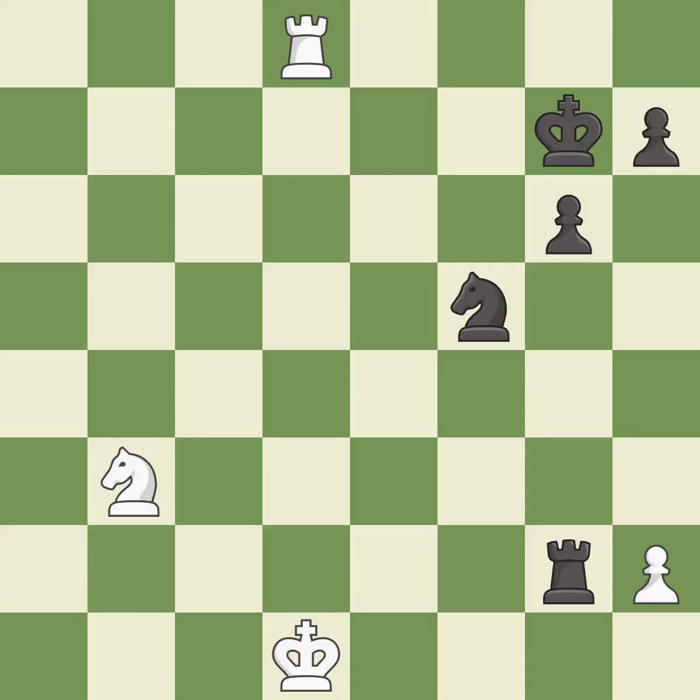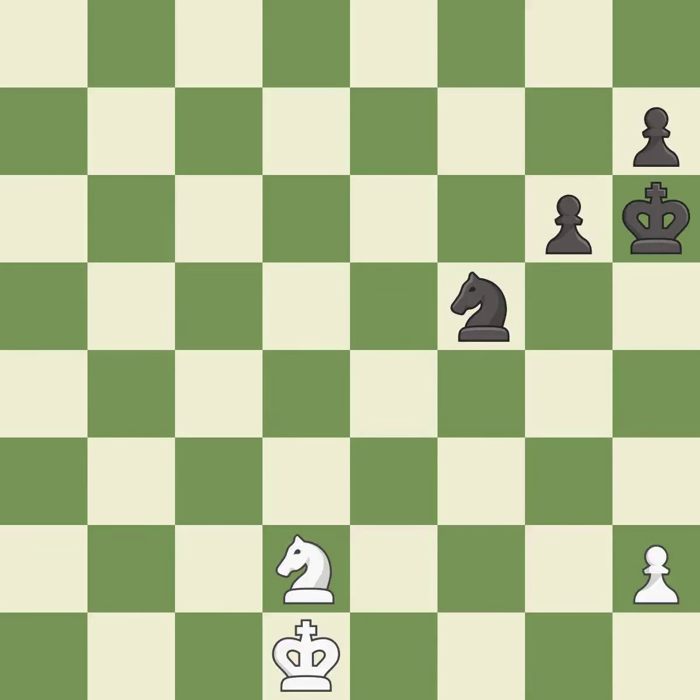That pawn was free for the taking — good. This defends the attacked pawn — best. This misses an opportunity to move a rook to safety. This permits the opponent to capture the checking rook — an inaccuracy. Recaptures — best. One of the best moves — excellent. This activates the king in the endgame by getting it off of the back rank — good.